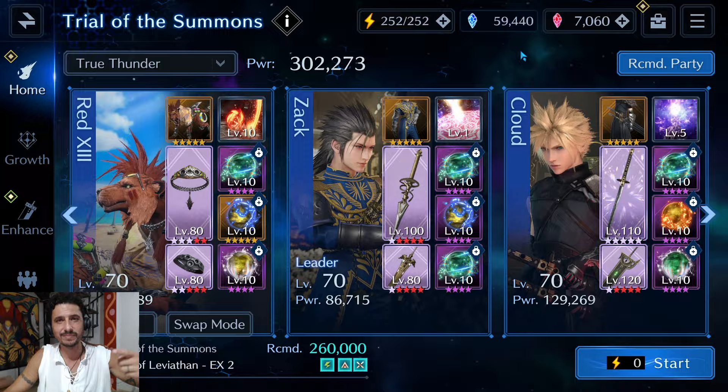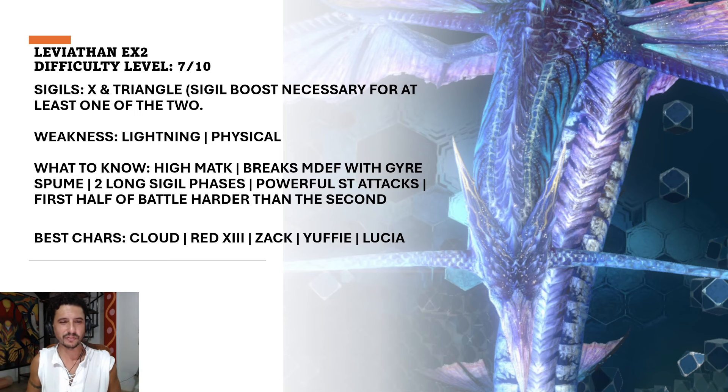Here we are in the PowerPoint for the Leviathan EX2 fight. I gave this fight a difficulty level of 7 out of 10 — I'd say it's the easiest of the EX2 fights. One thing I really like is that you don't need any recent banner gear to beat this. You can beat it with gear that came out months ago. If you're a newer player who missed some costumes, you might want to put this off until a new physical lightning Arcanum weapon comes out.